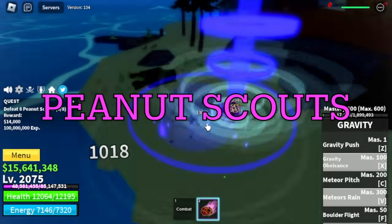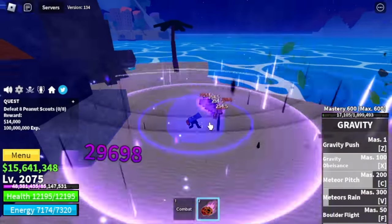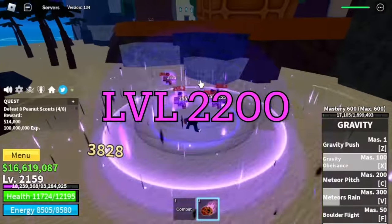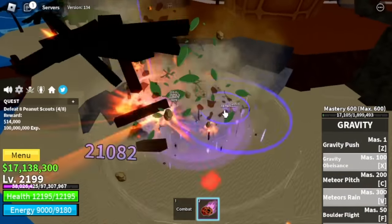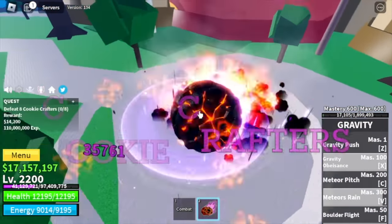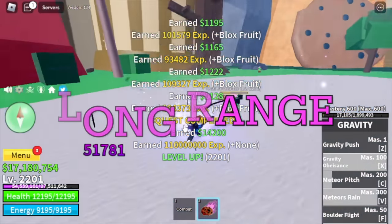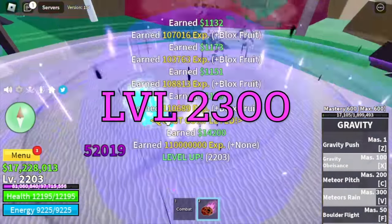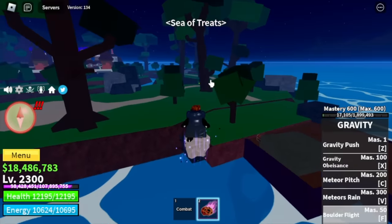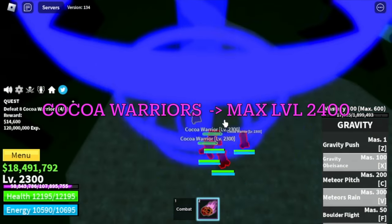Final island: Sea of Treats. Target Peanut Scouts until level 2200 — same reason as with the Fishman Captains, they're close together. At 2200, we'll move to the next island where the Cookie Crafters are located. Another 100 levels here — they don't have long range attacks, so it's a free hit as long as you maintain distance. At level 2300, we move to the new final island and defeat Cocoa Warriors until max level.